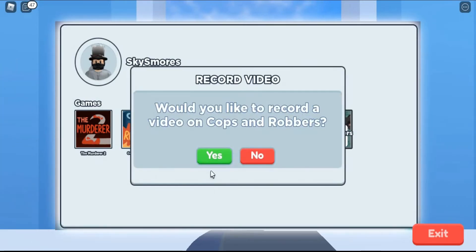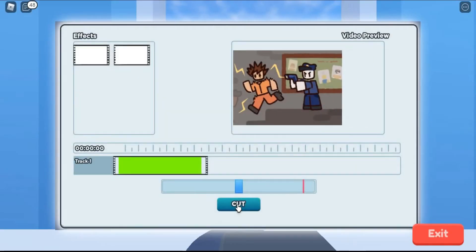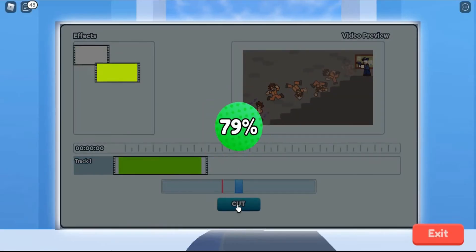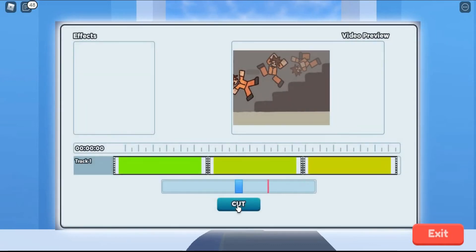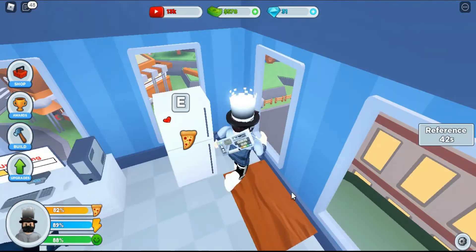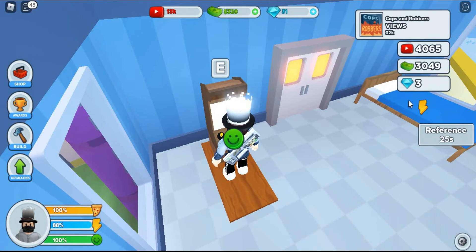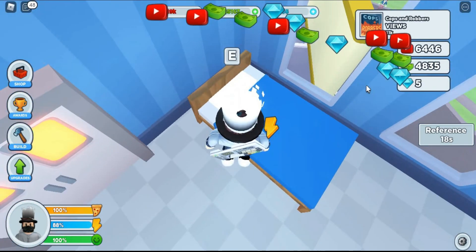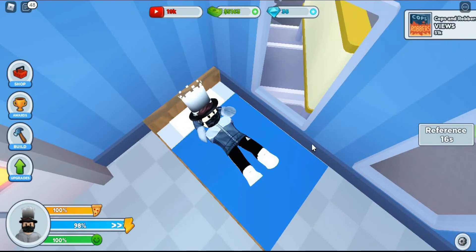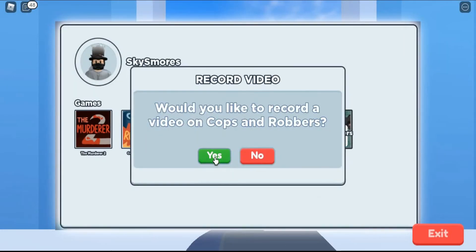We unlocked a new game — Cops and Robbers! 94.1 percent — that's so trash. 83 percent — we passed 80. Let's see how well this video does. 40k, okay. 50k — okay! Cops and Robbers is lit, it's fire! Delete the mean comments — you guys suck. Go!